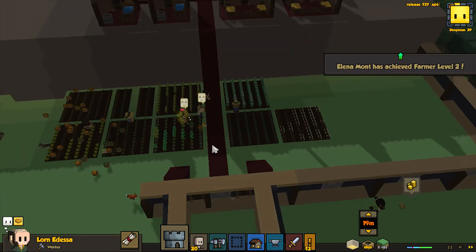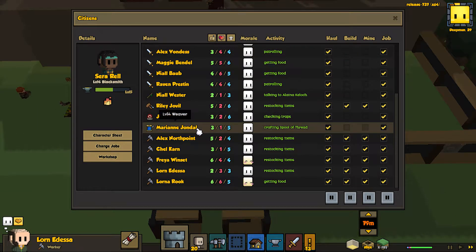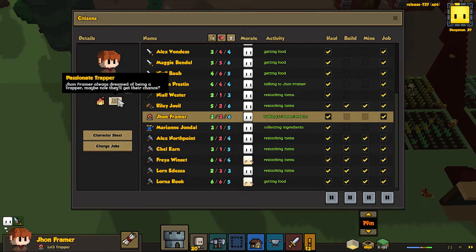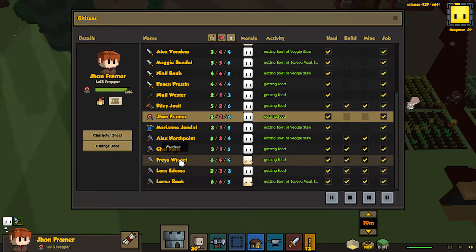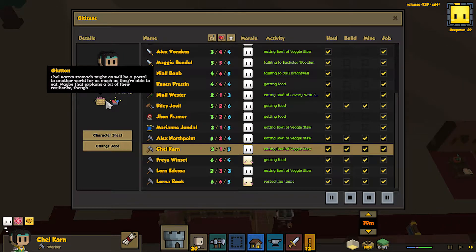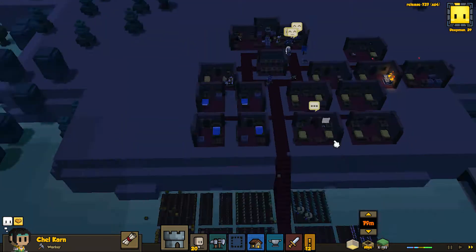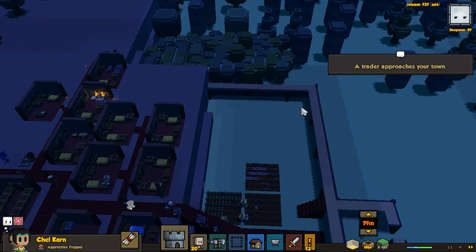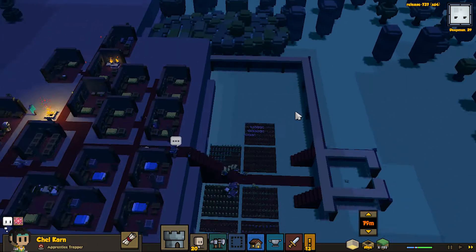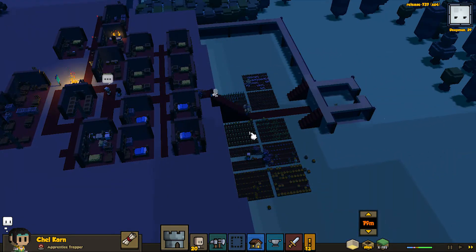You have to upgrade the herder from a trapper. Our current trapper likes being a trapper — loves their job. So we'll make you a trapper, and once you get high enough, we will make you a herder. We could put the pens right against the walls back here and we'd only need one wall to pen them in. I don't think we actually need any more food for the time being, as we can't get anyone new.